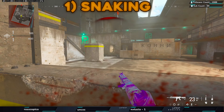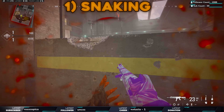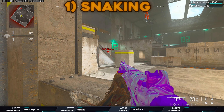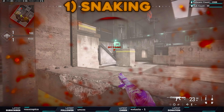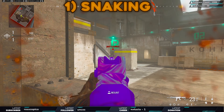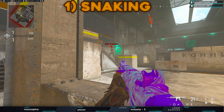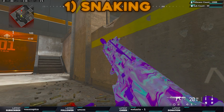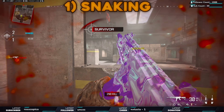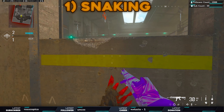We're going to show you in fast motion how it looks, so watch the kill cam. This is snaking — basically just going forward. The bot is trolling, but we're going to carry on. Starting off like this, we're just going to snake by going up and down. This is the basic form of snaking.